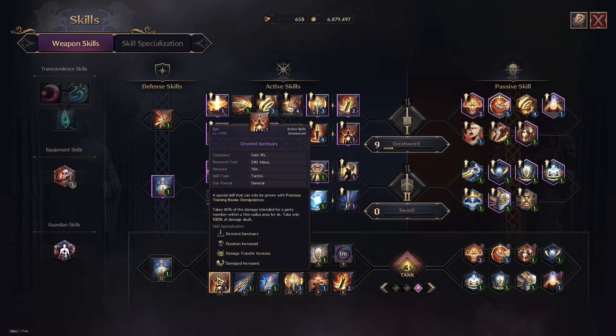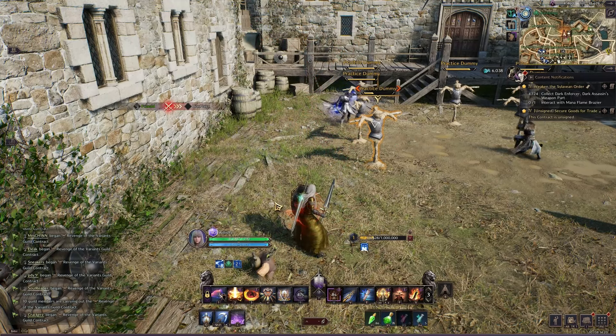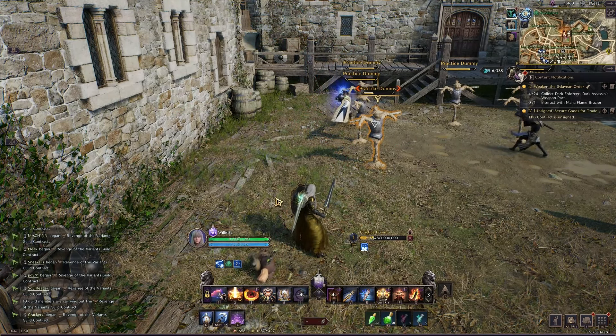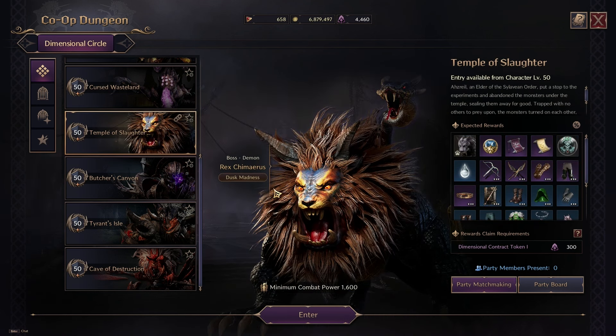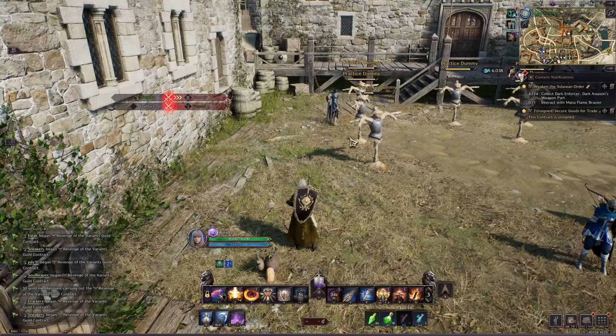Probably one of your most powerful abilities for saving healers or a DPS who accidentally pulled aggro is Devoted Sanctuary. It takes 40% of the damage intended for a party member within a 15-meter radius for six seconds. This is really good in the co-op dungeon Temple of Slaughter — when a boss targets one player with fireballs, you can activate this and sponge most of the damage, or even prevent your healer from getting one-shot on a wipe mechanic.